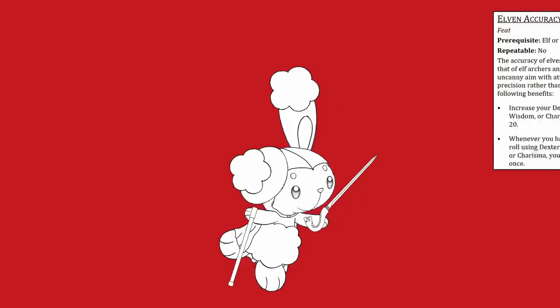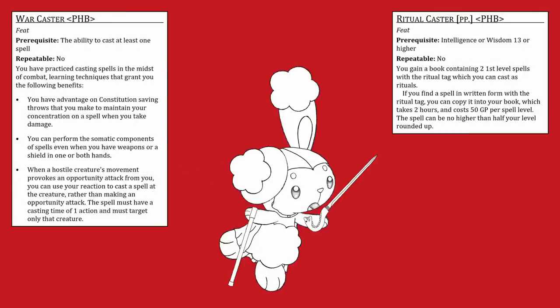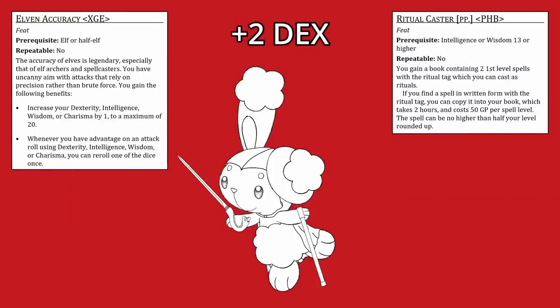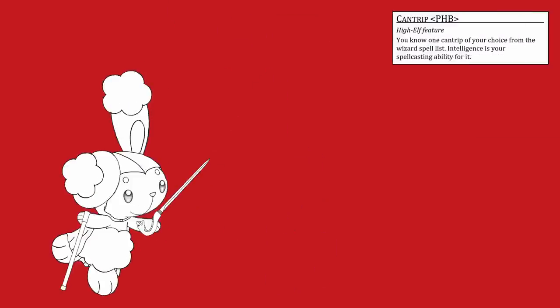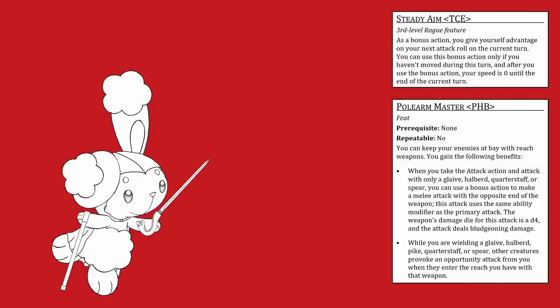Back to the world of normal sane people — as a dex-based character, India also really benefits from Elven Accuracy, so they should probably be an elf, and they need another plus 2 Dexterity to max out to 20. That means that India needs to have Booming Blade, Pole Arm Master, Warcaster, Ritual Caster, Elven Accuracy, and plus 2 Dexterity. By picking the High Elf race, we can get all of this thanks to Rogue's extra ASI at 10th level. The last thing to do with India is work out what their last three levels should be — they have advantage and a reaction attack, and they don't need extra attack or a bonus action.